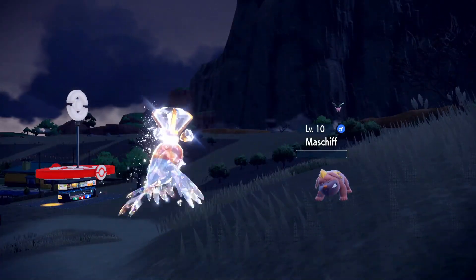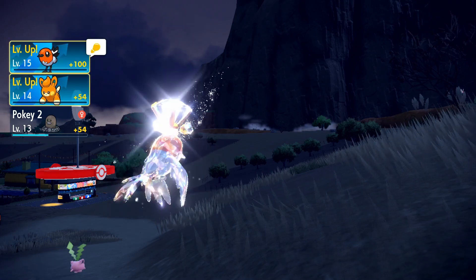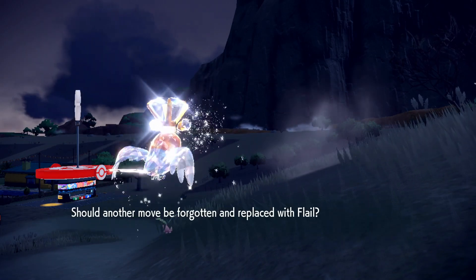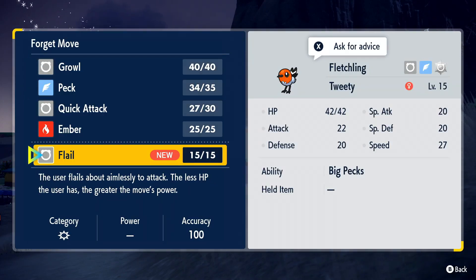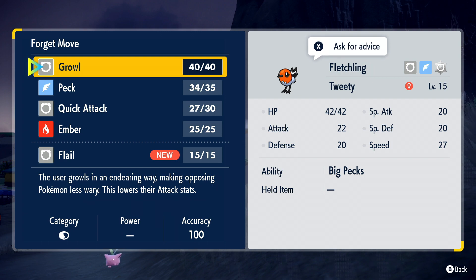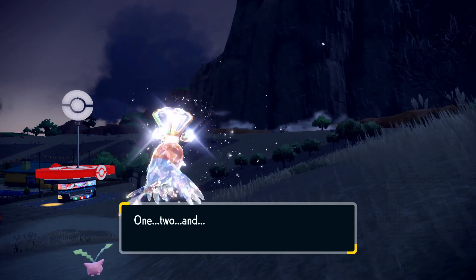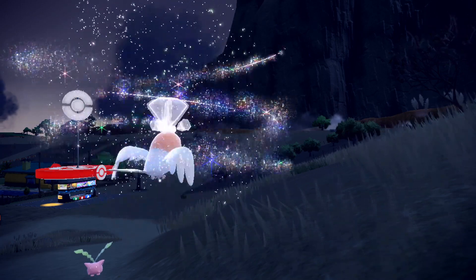Cool. And now I know more about Mast Shift. We got two level ups. I want to learn the move Flail. What does Flail do? Flails aimlessly to attack. The less HP the user has, the greater the move's power. Ooh, that could be good. Should I swap that for Growl? I'm gonna swap that for Growl, because as I've previously stated, I don't really like moves like Growl — I don't really like using them that much.